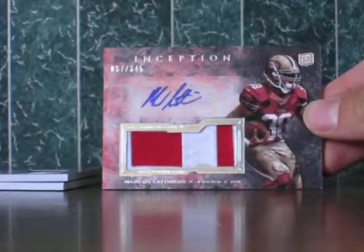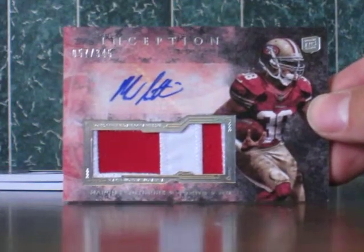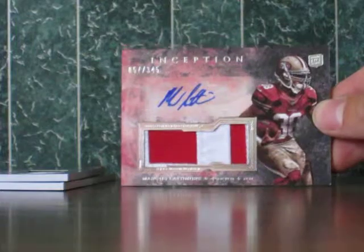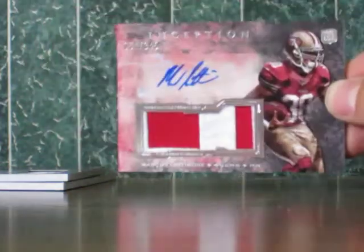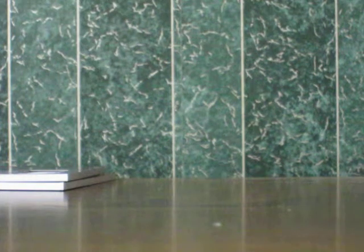Our first hit is going to the San Francisco 49ers — we got Marcus Lattimore. Very cool looking patch, got the autograph there. Marcus Lattimore, very nice looking card — that's 57 out of 345. Very nice hit for San Francisco.